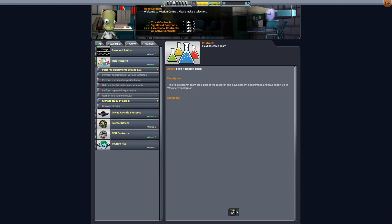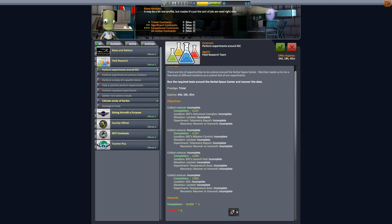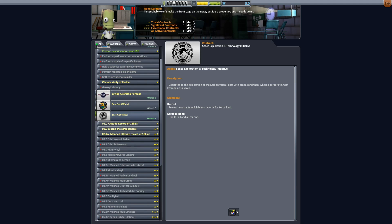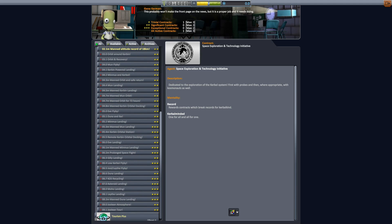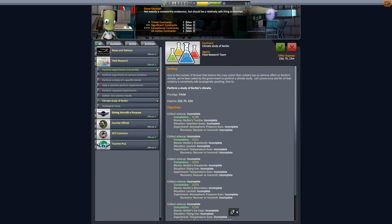Let's see what's going to be a really nice place to start — maybe some experiments around KSC. Climate study equipment. I'm not really sure what I have in my tech tree right now. I think I have some wheels, so this might be pretty easy. Land and telemetry. You know what? Let's build a little car. Let's see if we can do this. Let's see if there's anything else that might be really easy here. Land record. Escaping the atmosphere? Nope, none of this stuff is going to happen with a car.